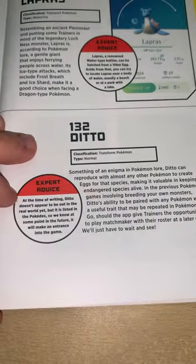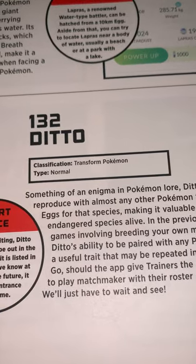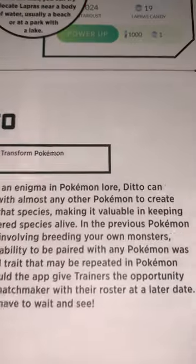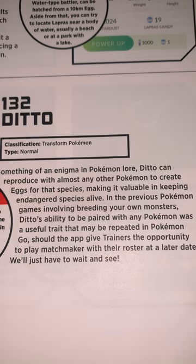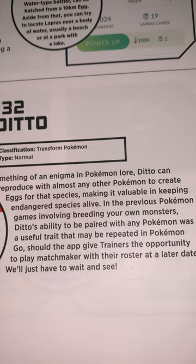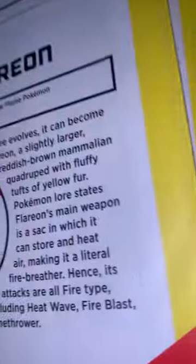Ditto — there is no picture for Ditto. Transform Pokémon, Normal type. Something of an enigma in Pokémon lore, Ditto can reproduce with almost any other Pokémon to create eggs for that species, making it valuable in keeping endangered species alive. In the previous Pokémon games involving breeding your own monsters, Ditto's ability to be paired with any Pokémon was a useful trait that may be repeated in Pokémon Go, should the app give trainers the opportunity to play matchmaker with their roster at a later date. We'll just have to wait and see.